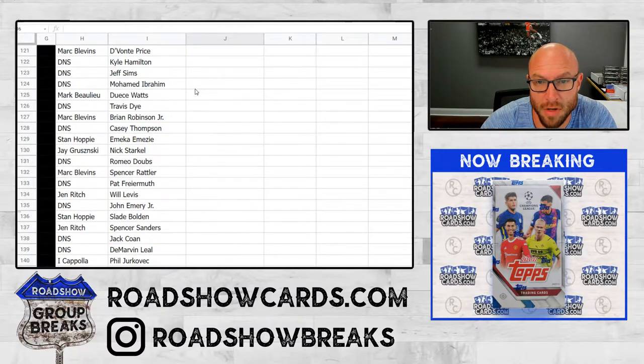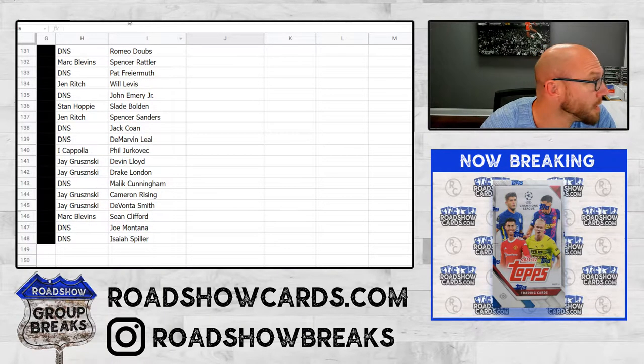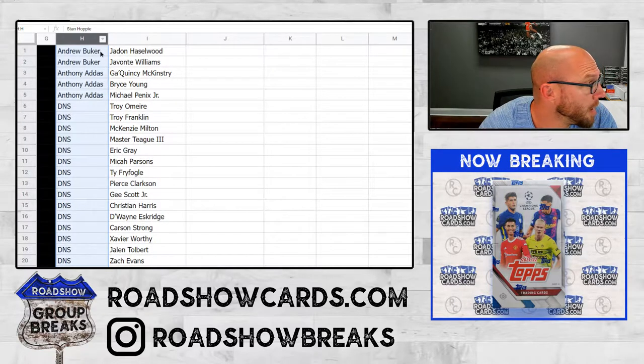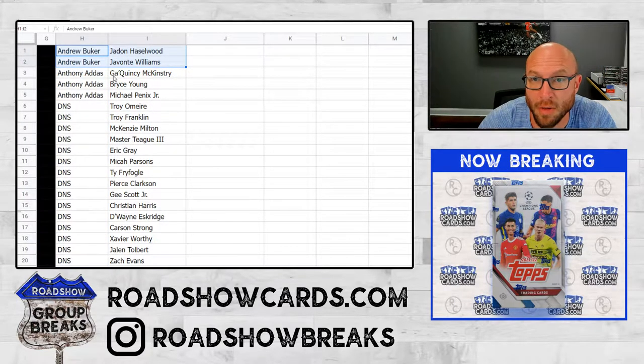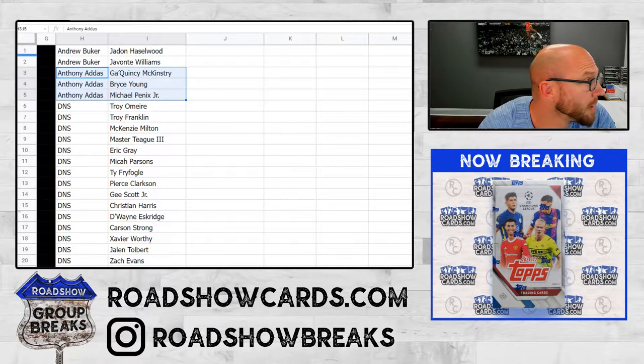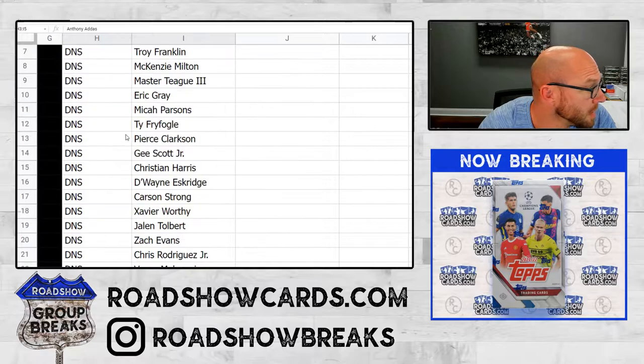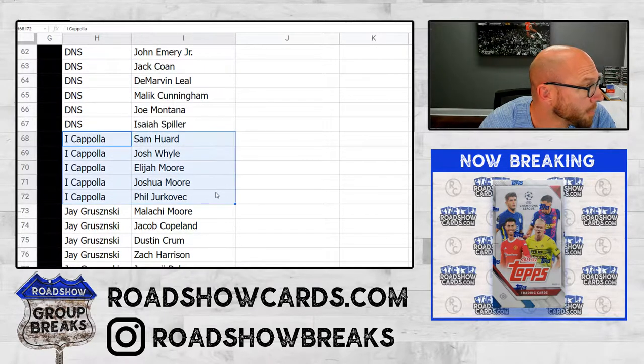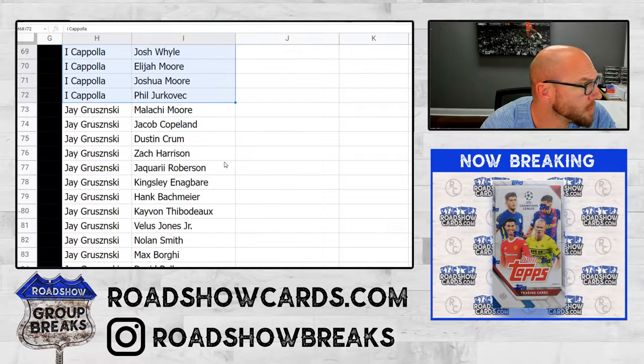Stars and Stripes next, and then we're dry for breaks in the store. Alright, so — Buker, Hasslewood, Williams, Anthony, McKinstry, Bryce Young, Michael Phoenix. All these didn't sell. Lame. Cap, Hoard, Wile, Moore, Moore, and that guy. Jay, tons of stuff.